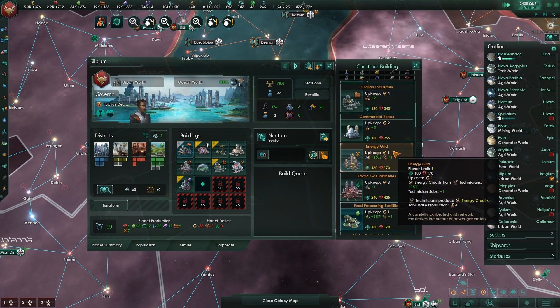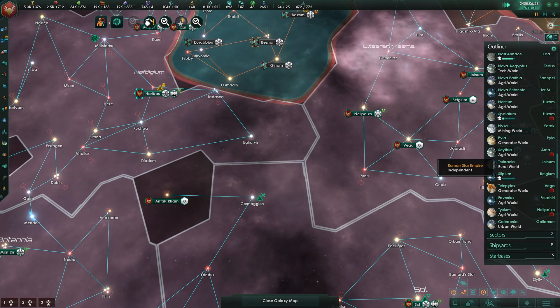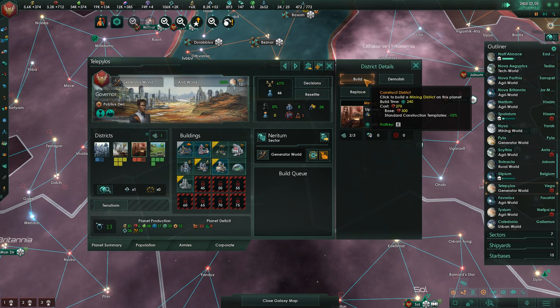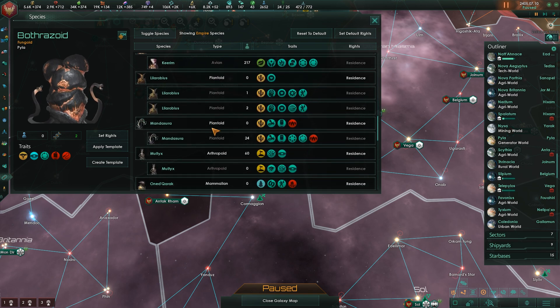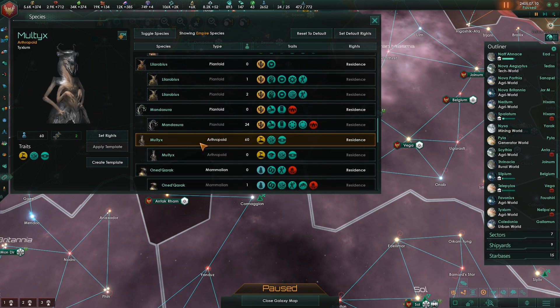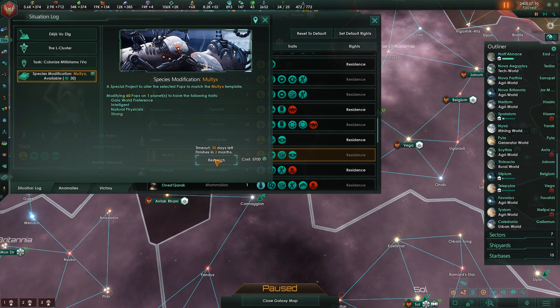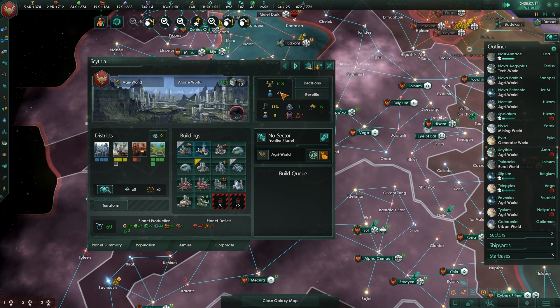Exotic gas is probably the best bet here. Holy crap - the slave market's going crazy right now. New species variant available. Mandasura is set. The Multics - we've created a template for the Multics, but it doesn't look like we've applied it. Let's go ahead and apply it to all of them. New sit rep. Again, once we're at 70 pops on Scythia, I can always relocate some pops too - I could just straight up move three to Scythia and then build a precinct, which would help with the crime.